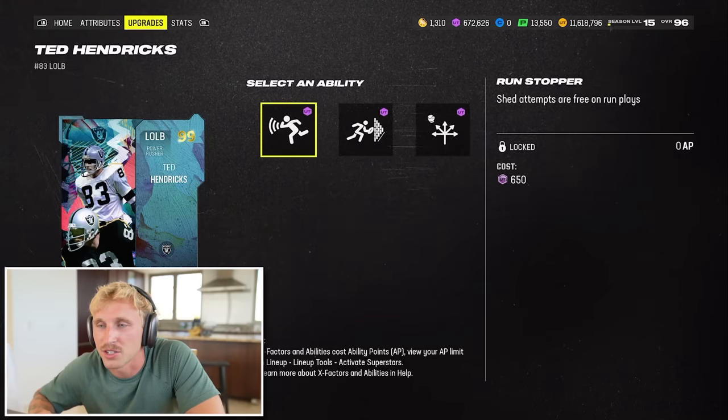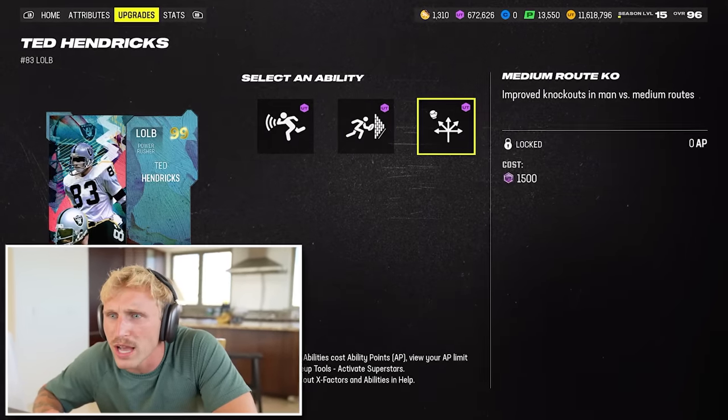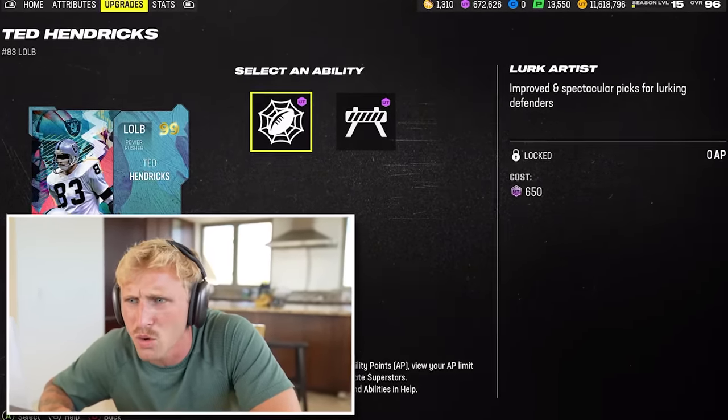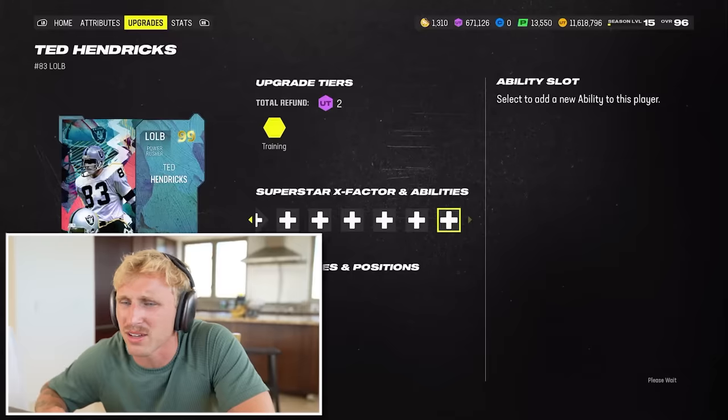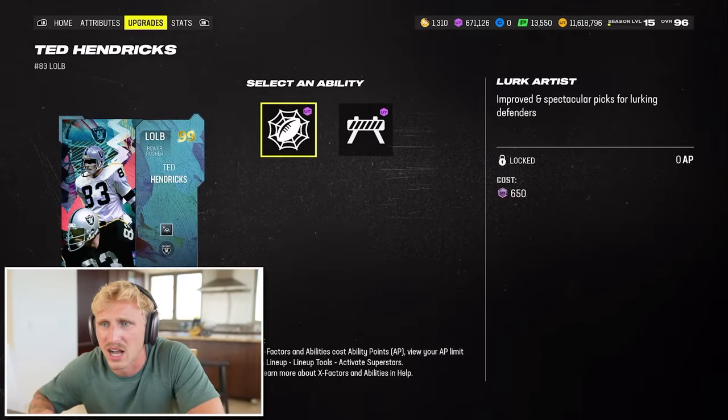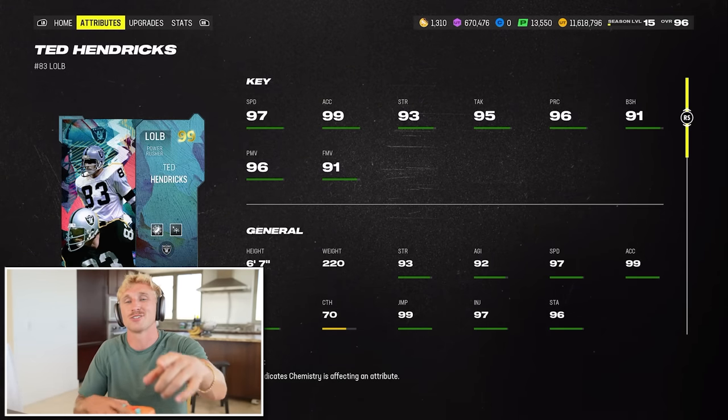I guarantee he gets free Lurk Artist - it's not even a negotiation. Run Stopper, Goal Line Stuff, Medium Route KO, Lurk Artist, Tackle Supreme. I really don't know what I would run here - I guess Medium Route KO. Lurk Artist is the obvious one. I thought it was gonna be an out of position safety. But we've got Gold 99 Hendricks and Gold 99 Brian Branch.